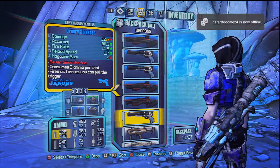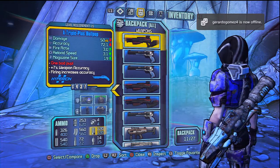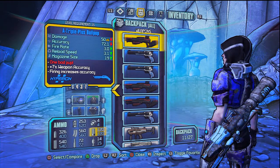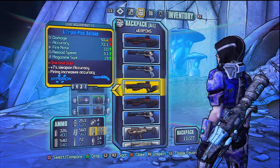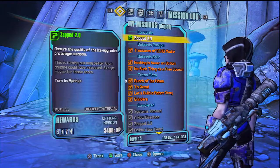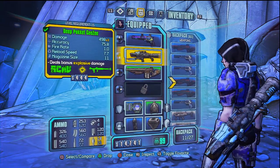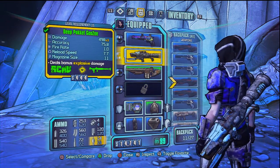It will give you these two guns every time you do it if you have the saves from both Borderlands. Anyway, that's it for this video — it's a short one, but if you need a quick way to get moonstones you can just do this. I hope you guys enjoyed and I will be back with another video soon.